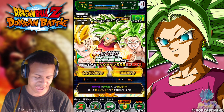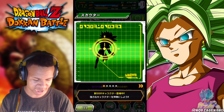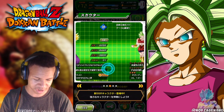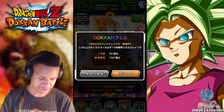I already got Kefla, so I think I'll just do the rest of the 150 that I have on the Vegeta banner because I want Vegeta, even though it's highly unlikely to pull him. Let's look over who we got: two Keflas and a Caulifla. There's the rest of these but I don't really care for them too much. We're gonna do the rest of the summons on the Vegeta banner.